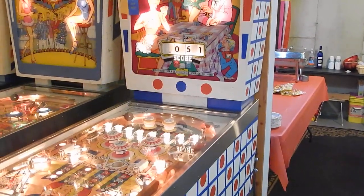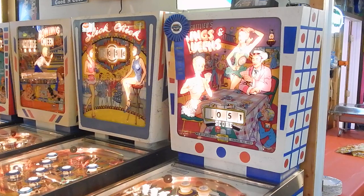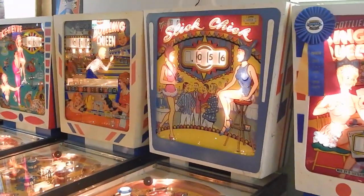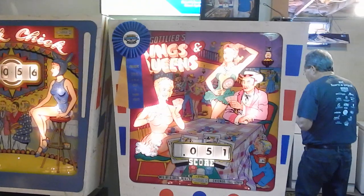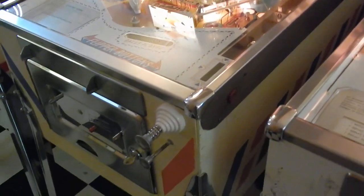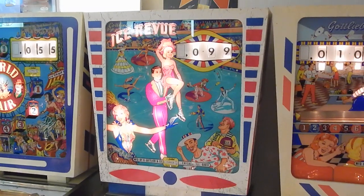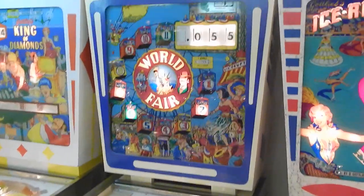We're swinging around to the Kings and Queens — I think this is actually Dave's replay version row. He made a row with all the special replay games that Gottlieb made. We're going to glance over these quite quickly. Slick Chick is another replay version — I don't believe there's an Addaball version to that. There's no Addaball version to Kings and Queens or Bowling Queen either. Ice Review does have an Addaball version called Ice Show, but this particular game is a replay.